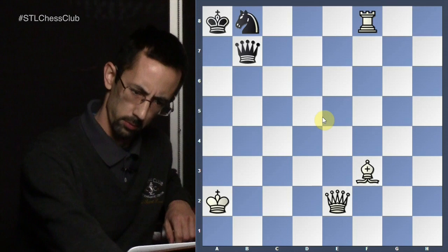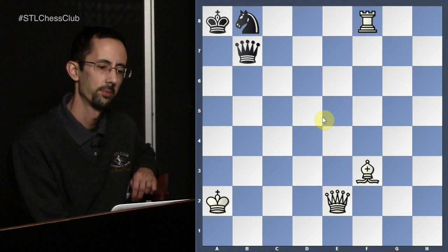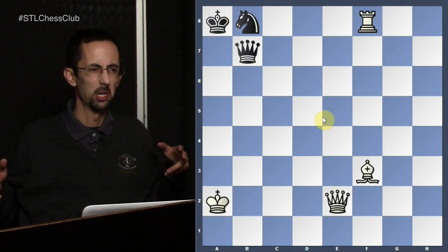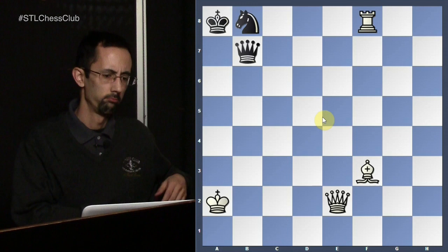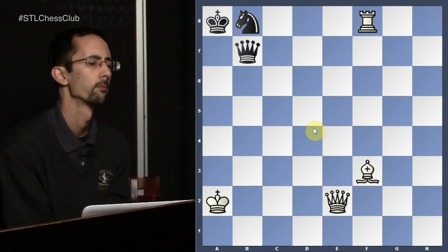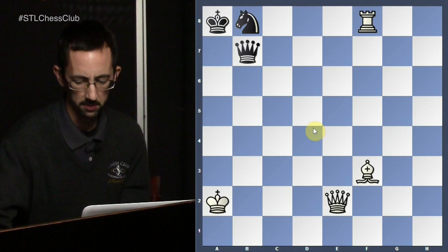I'll let you guys look at this. The answer should be jumping out to some of the more regular tournament players. In line with the general scope of the show, which is to introduce tactical themes to the 600–1200 USCF rated player and help said player develop the ability to identify and recognize these themes throughout their chess games. The tactical theme today is pins and the sister theme, so to speak, will be discovered attack.